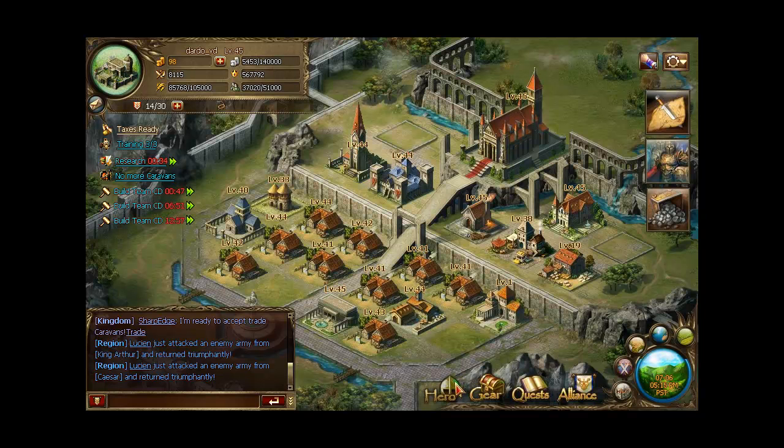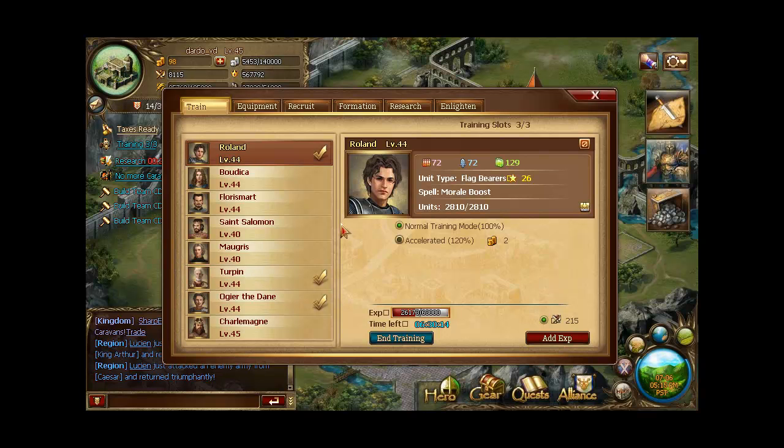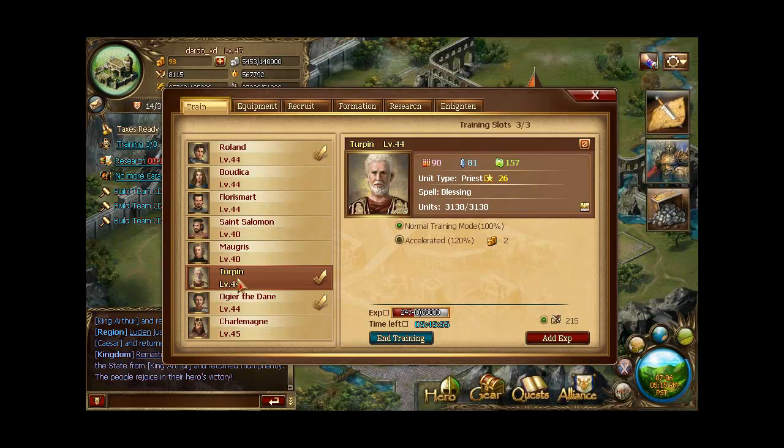Okay, first let's look at my heroes. There is Roland at level 44 — he is my flagger. Also there is Turpin. At first I have to admit that Turpin did not like it so much, but with some time and hard work he became my first pleasure.